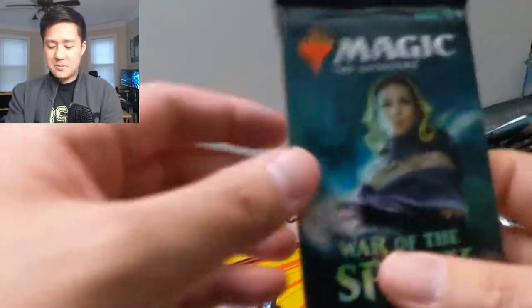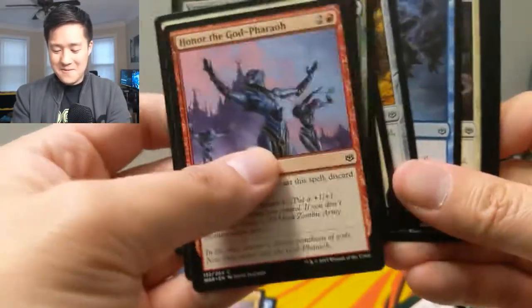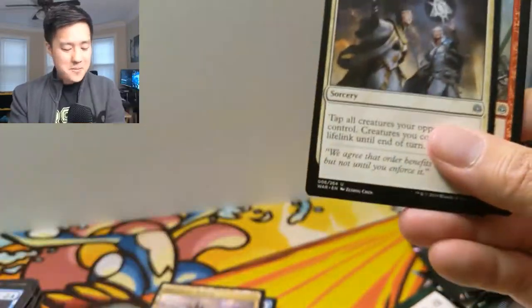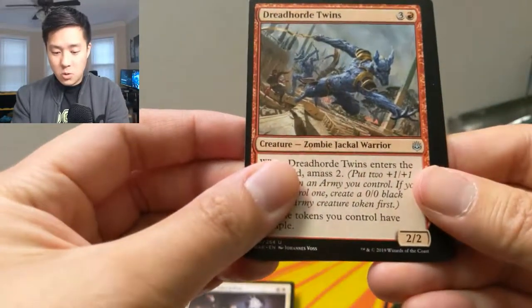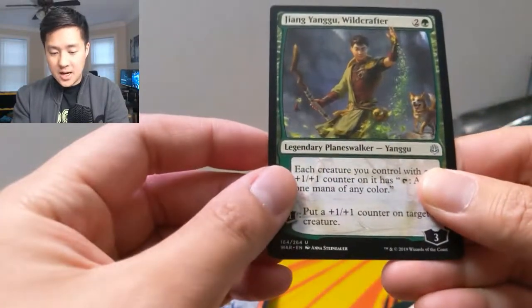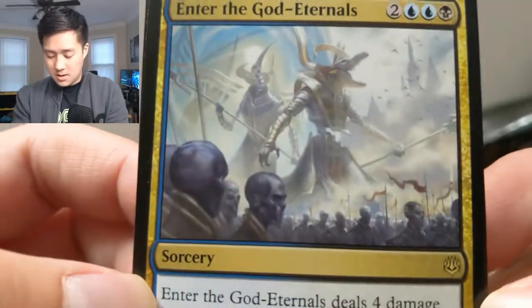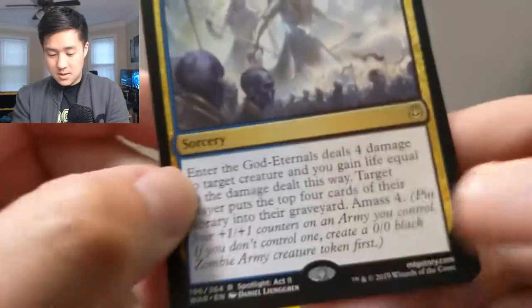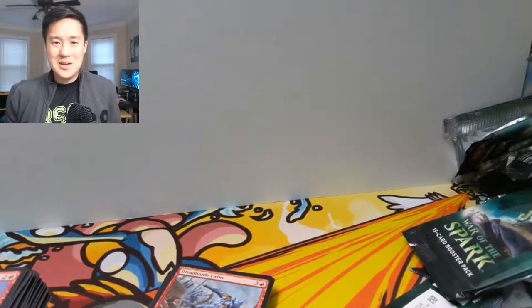Rescuer Sphinx, Interplanar Beacon, and then Domri, Anarch of Bolas — Anarch of Bolas, that sounds like he works for Bolas, which is kind of interesting. All right, our last pack. There's nothing that can beat what we got in our very first pack — so all the other packs are kind of like the bar was just too high. We got a Bond of Discipline. Dread Horde Twins, Yangu the World, and then Enter the God-Eternals — that's cool art. These army token things are really cool too.